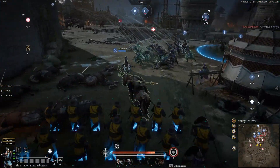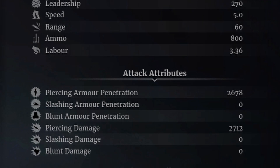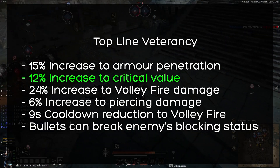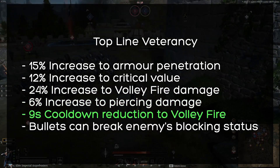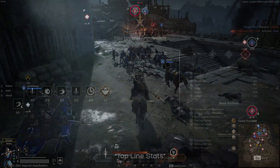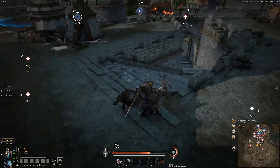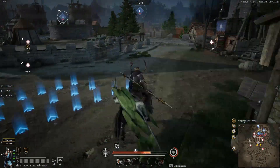There are two Veterancy lines for the Imperial Arquebusiers. Before leveling up, you get a 2% increase to Piercing Damage on either path. The top line provides a 15% increase to Armor Penetration, 12% increase to Critical Value, 24% increase to Volley Fire Damage, 6% increase to Piercing Damage, a 9-second cooldown reduction to Volley Fire, and bullets that can break enemies' blocking status. The top line is defined by the cooldown reduction and blocking status break, great for taking down shield walls and shock troops, though the block break does little for the Arquebusiers themselves since they already have excellent piercing damage — its main use would be assisting other units.